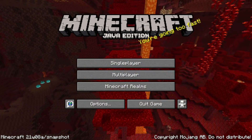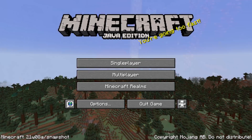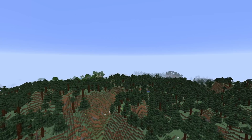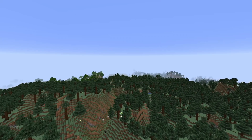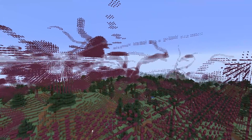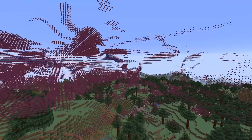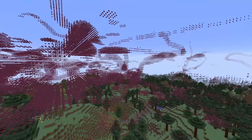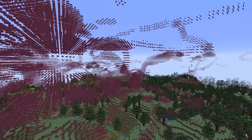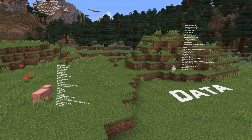Ladies and gentlemen, a new snapshot is out for the Caves and Cliffs update — Minecraft Java Edition 1.17 — here is 21w08a. This one comes with more world generation tweaks and fixes, and I've gone through all the gameplay changes in my main update video. That'll be linked in an icard and in the video description. This video is going to be about all the technical changes, mostly for a lot of new custom world definition stuff. Let's dive into it, but let's start with some other things.